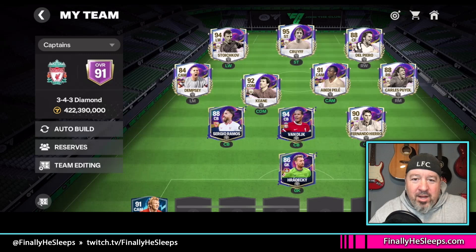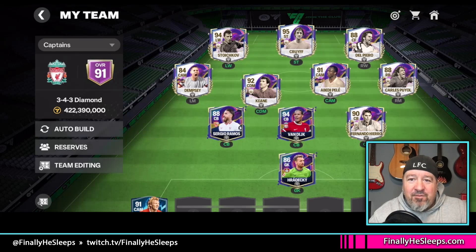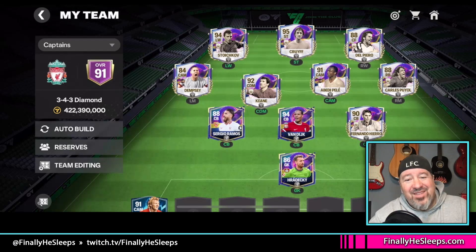We are ranging from Hedrecki here at Goalie at 86, all the way up to Cruyff at 95 at Striker. There are a few out-of-position players, but overall the quality that this event is bringing in the players — if there's somebody in here that you're looking for or you need a position, testing these players just to see what I can put them through their paces has worked out fantastic. There are a few standout gems in here, a couple that are no surprise, and then a few that really didn't perform near as well as I had hoped they would.